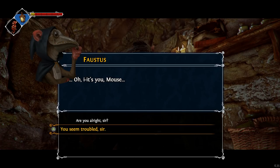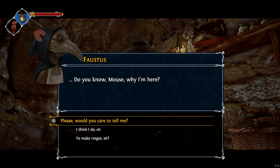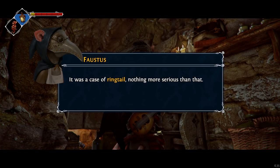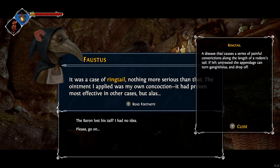Oh, it's you, Mouse. Are you alright, sir? I was, for many years, the baron's personal physician — the finest apothecarist in all of Meridia. I sat in his court, and the noble rats of Pesa saw me as their equal. Until one evening I was called to the baron's chambers. It was a case of ringtail — nothing more serious than that. The ointment I applied was my own concoction. It had proven most effective in other cases. But alas. Ringtail — a disease that causes a series of painful constrictions along the length of a rodent's tail. If left untreated, the appendage can turn gangrenous and drop off. Ugh.